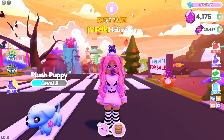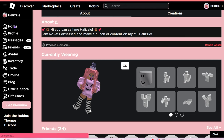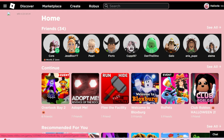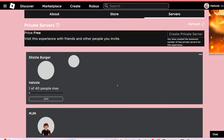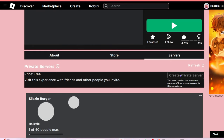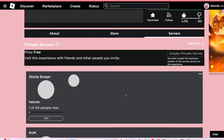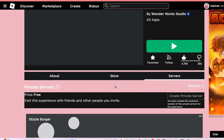The private server is free and anybody can create one. To create one, make sure you are on the Overlook Bay 2 homepage, go all the way down to servers — I'm using roblox.com on Google Chrome — and press create a private server. It says I already created the maximum number of free private servers so it won't let me create another, but basically you press that button, there will be options to toggle whether you want friends to join or just specific people, then press create and you'll have your private server. It will always show up in this area.